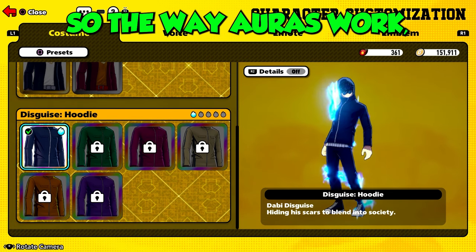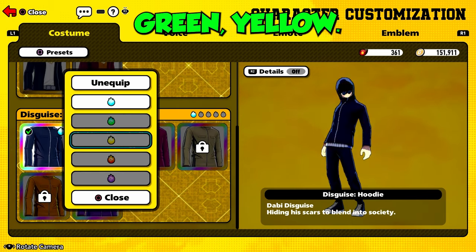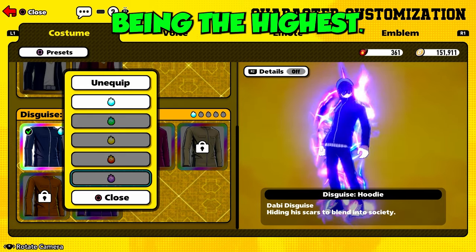So the way auras work, there's five levels of them. You got blue, green, yellow — this looks like red — and purple, with purple being the highest.